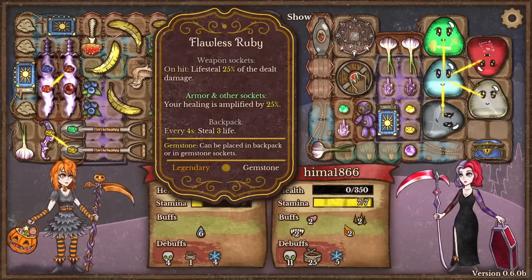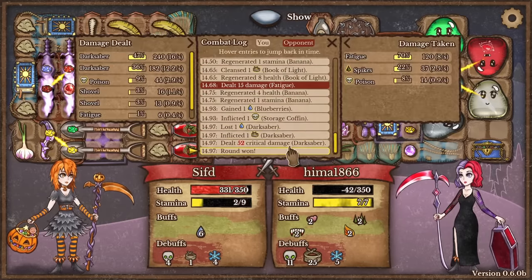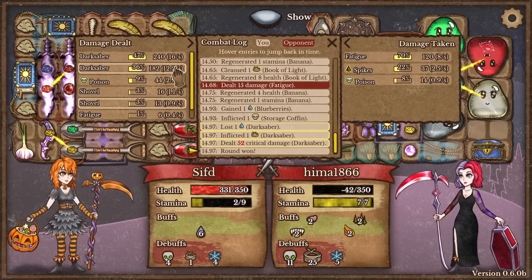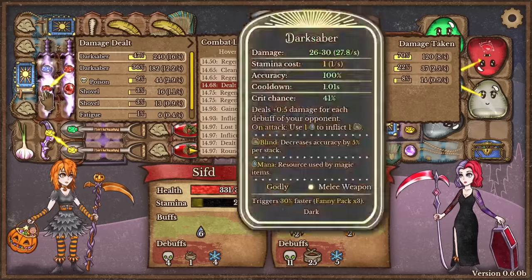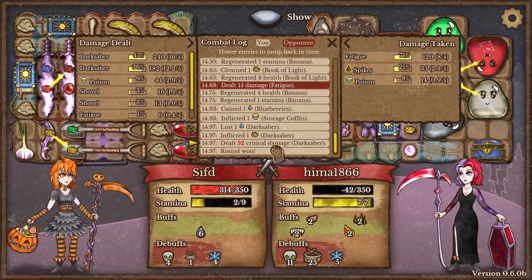Why do you have a flawless ruby here? 25% amplify healing — okay, fair enough. Here are the combat logs. The final fight was very anticlimactic — 240 damage with one, 182 with the other. Why does this do more than that? I guess because it has a chance to pierce life. And yeah, this is the build — just dark sabers and the new shovels. The new shovels are the blind build — this is busted.